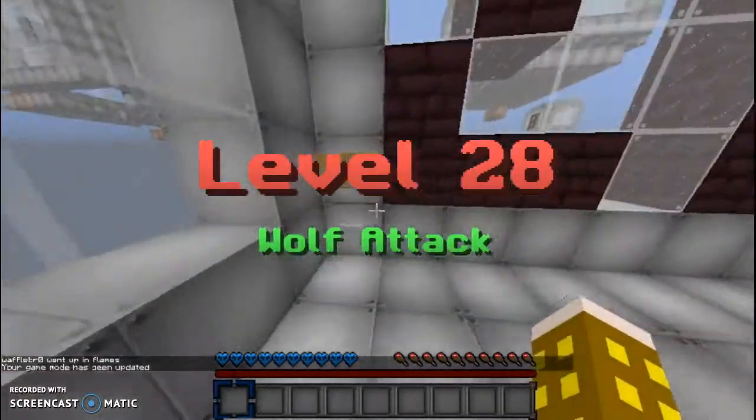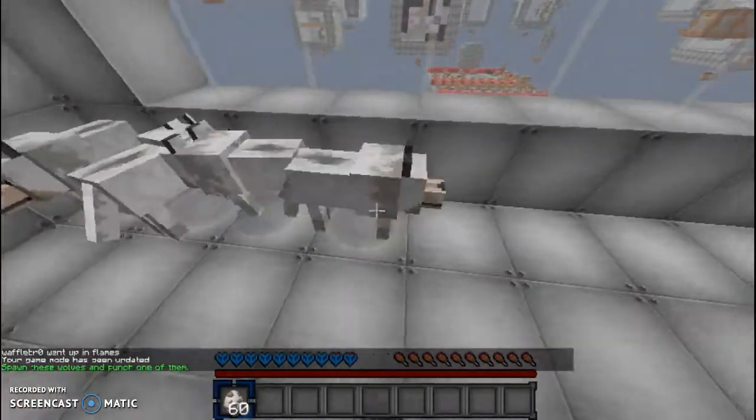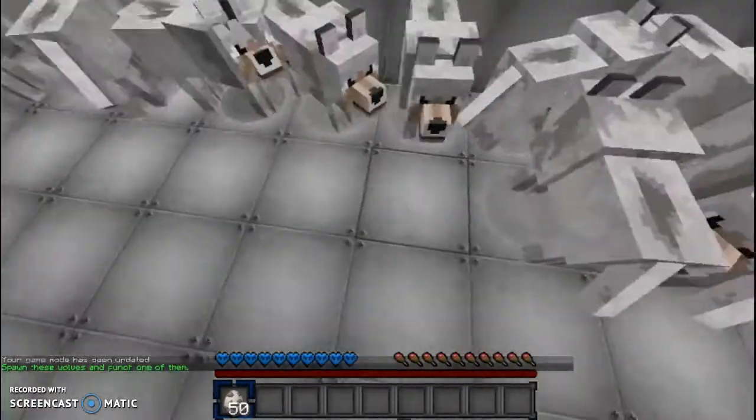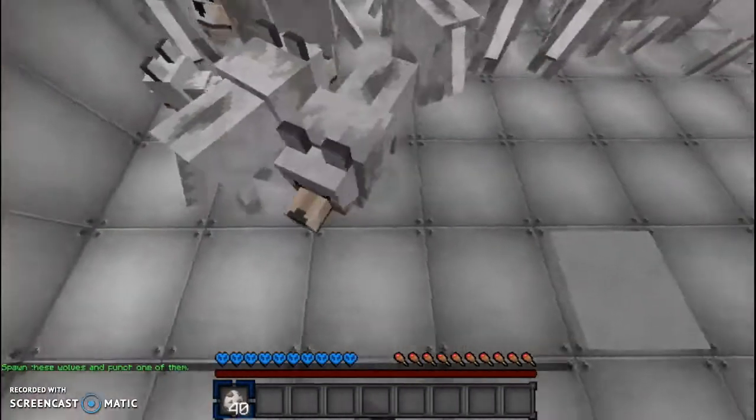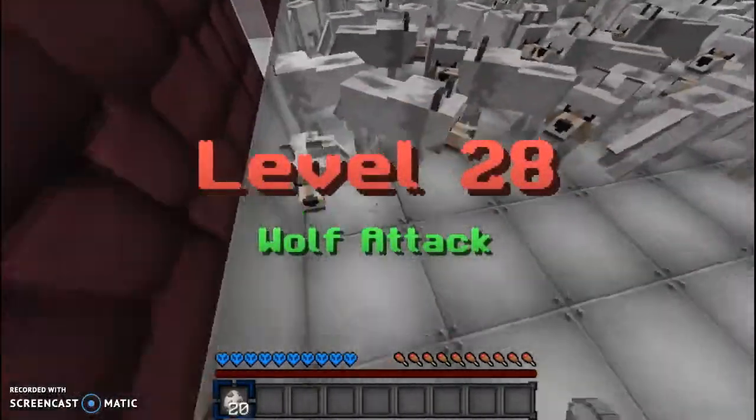Level 28 — Wolf Attack. This is very self-explanatory. Spawn eternal wolves, and then, you know, kill them. Or at least try.